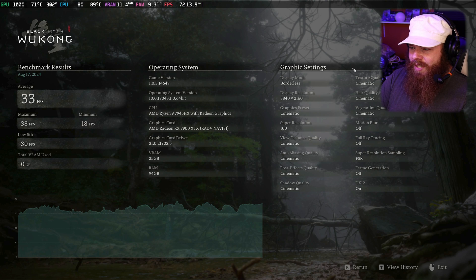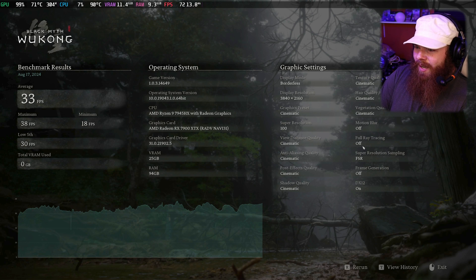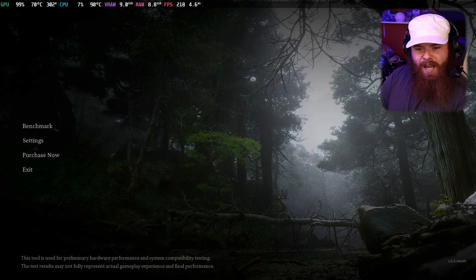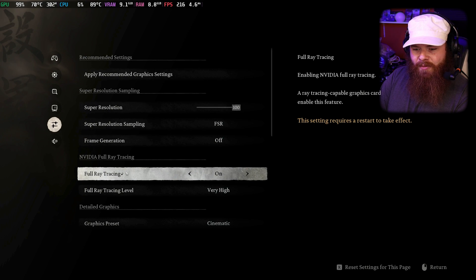Wait a minute — ray tracing was on, but the results say full ray tracing off. What does that mean? Let's go back into the settings and reconfirm. Under graphics, full ray tracing is on. So that first test was actually everything on max without ray tracing actually being active. Let's do it again with ray tracing properly enabled.